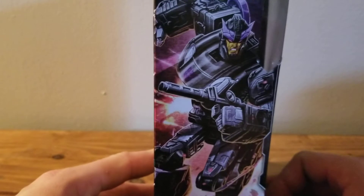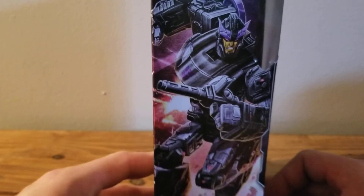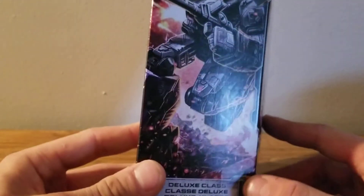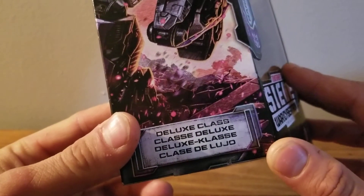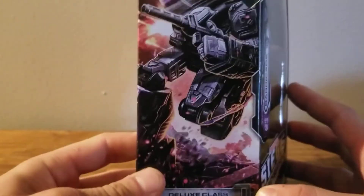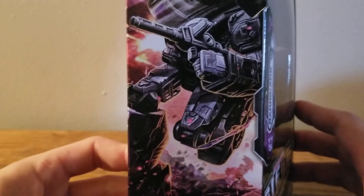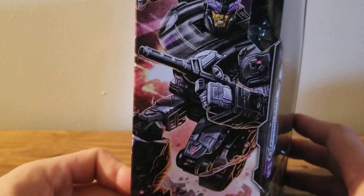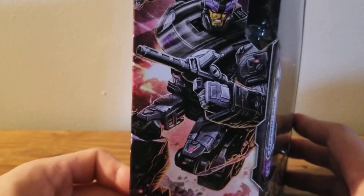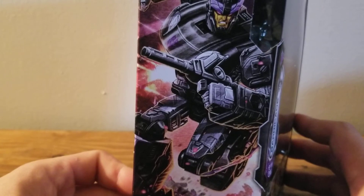On the side here, we have Barricade looking all fierce and brutal, with the words Deluxe Class — I do not know how to pronounce that — but yes, this is Barricade on the side looking all fierce and fearsome. Looks like he's about to pound someone into the ground. He is pretty cool, and I love the fact that we got to see what he looks like in cartoon version.